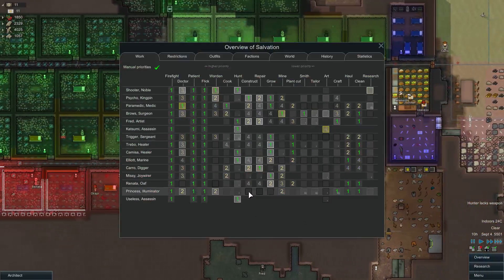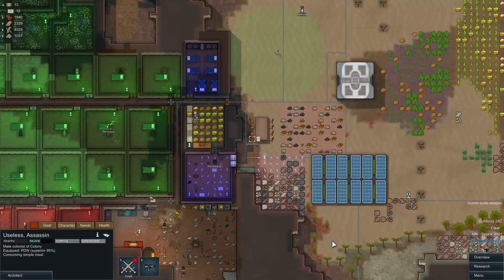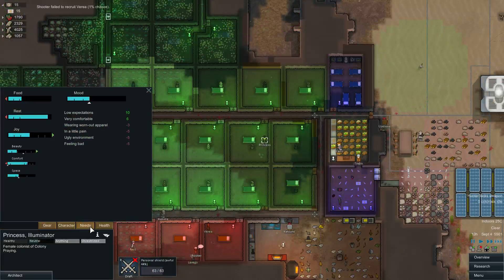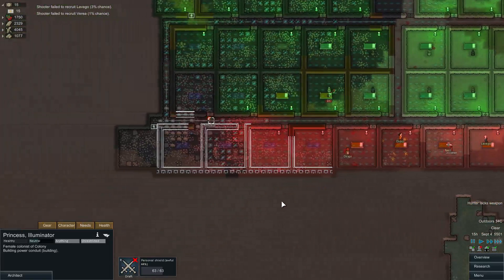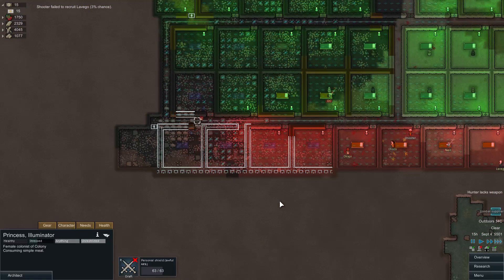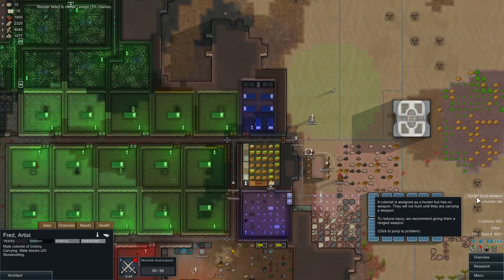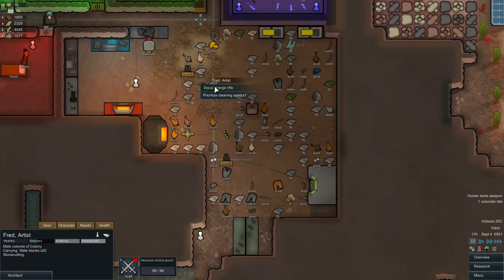Princess - crafting first. How about you construct first? Praying. What else do you need? Good joy, good beauty. Building power conduits. Combat supplier. Hunter lacks weapon - who's the hunter? The one that got knocked out. Have the shoddy charge rifle, cool.